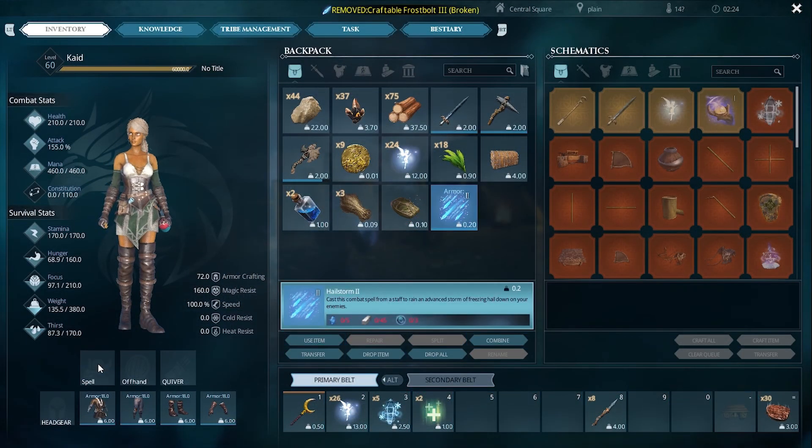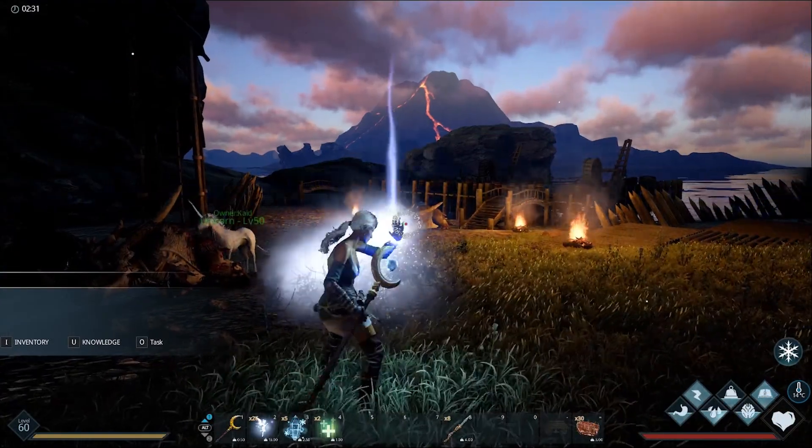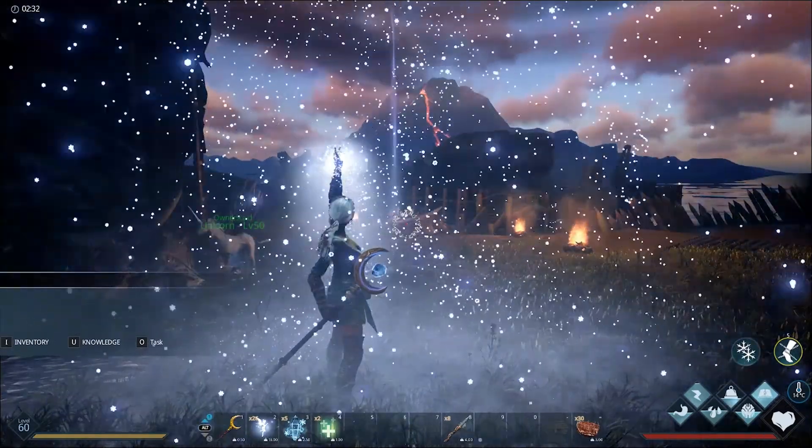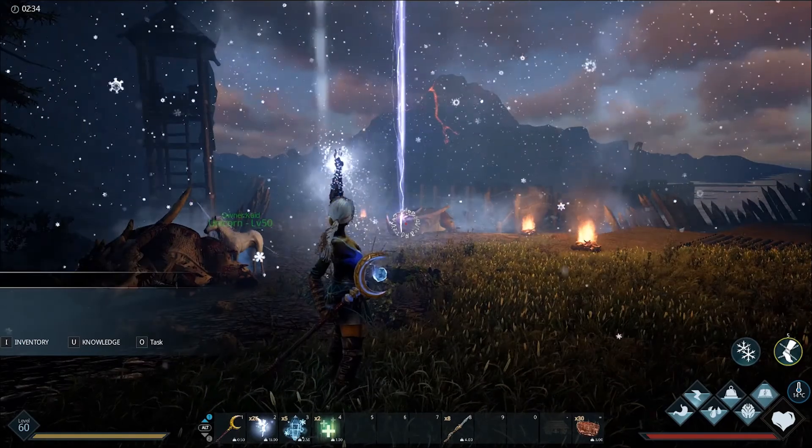At Water Magic Rank 7, you'll unlock Hellstorm 2, an advanced spell that inflicts a longer lasting movement debuff than Hellstorm 1. This spell can be really helpful when taming quick flying creatures like Wyverns, if you have some housemates to back you up.